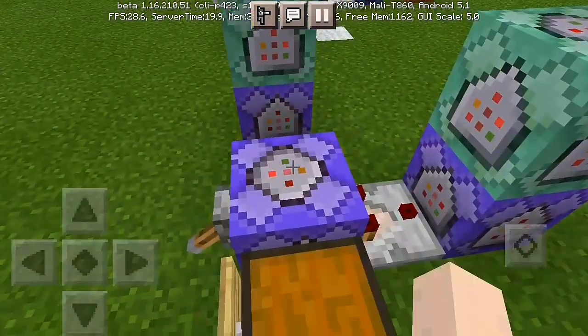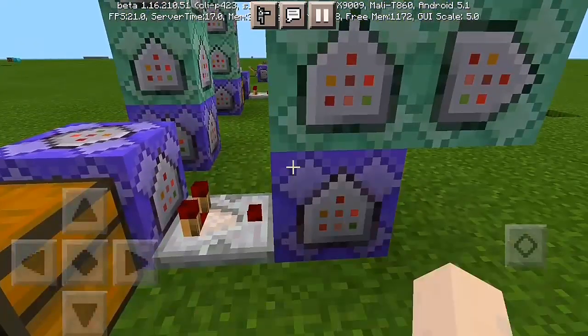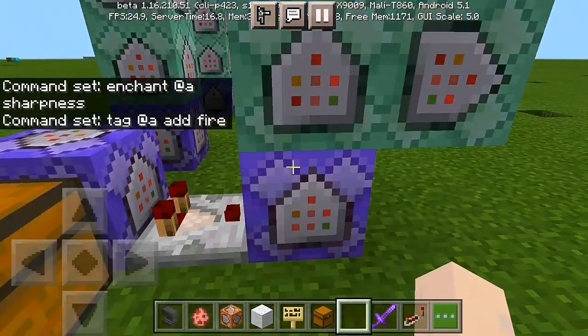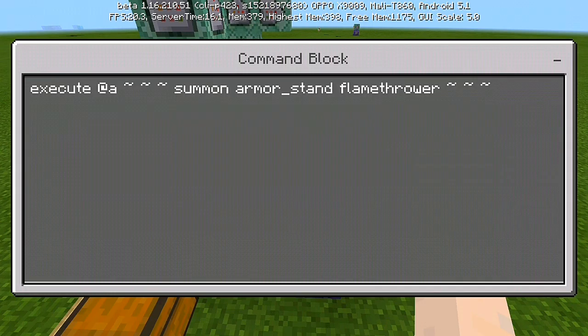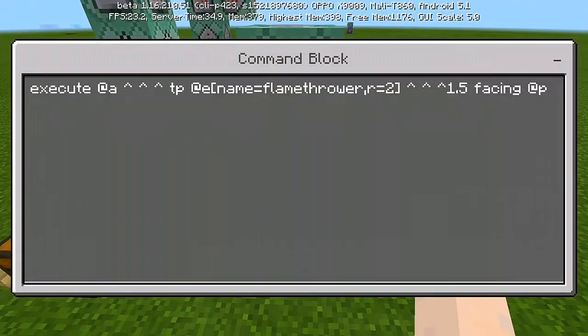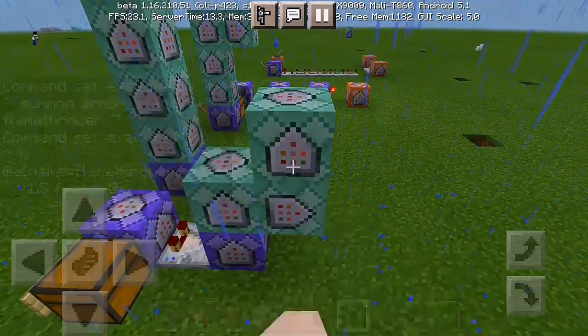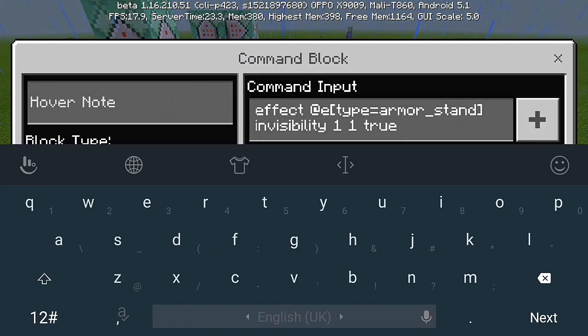Let's go right to our commands. First, we got here enchant with sharpness for the sword, then put a comparator dot bar for the command block, and tag at add fire — put it through P and set it to need redstone. Then for the next part: chain, conditional, always active — execute at armor stand, then summon flame toward three. Then another one to the right side: execute at, then tp at which point three up — tp at name equals flamethrower, comma r equals 2 for the radius, then arrow 1.5 without space, facing at P. Then the command block which is: summon at type equals armor underscore stand, with invisibility 1 space 1, then true.